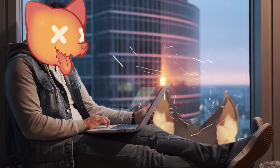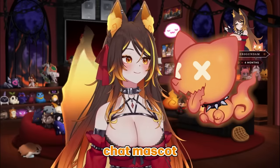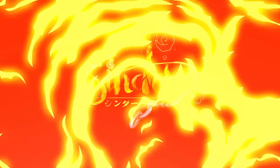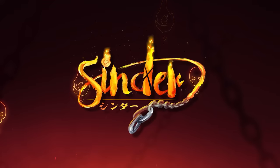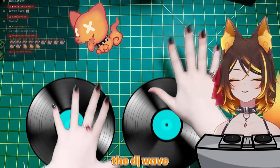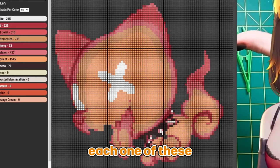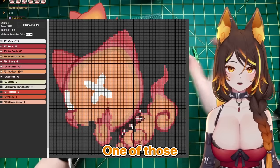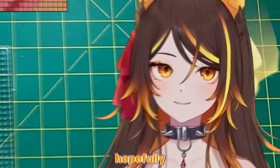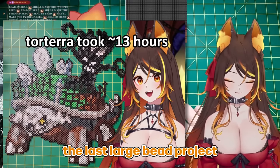Hi! We're making cute little pixel bead art of my chat mascot, the pyro pup. Let's go! Hello, hello, hello! I'm doing the DJ wave. So this is what I'm making. Each one of these large squares, one of those is one of these. This one is hopefully not gonna take as much time as the last large bead project.